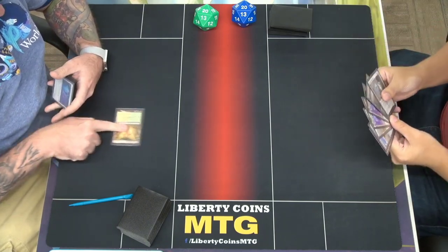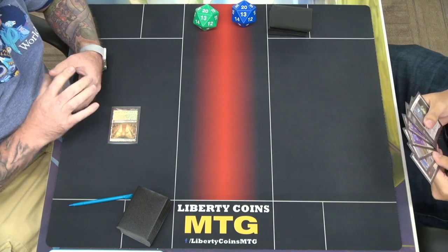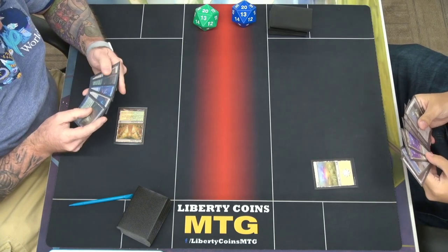What's that? It's a shock land — green-white shock land. So if you wanted to, it could come untapped? Yep. Alright, I'll play a Plains and pass.